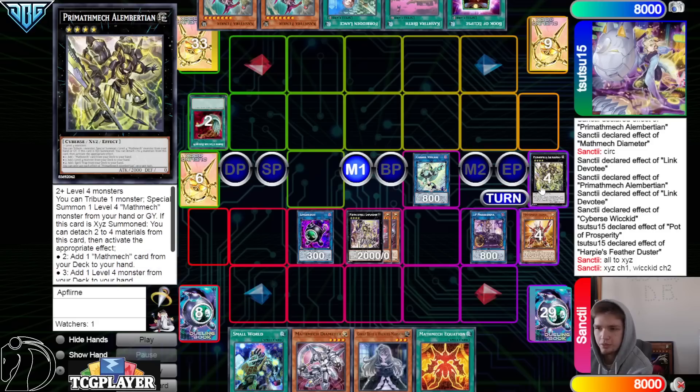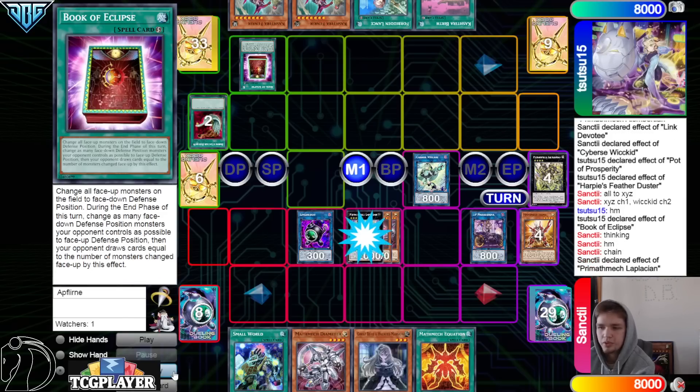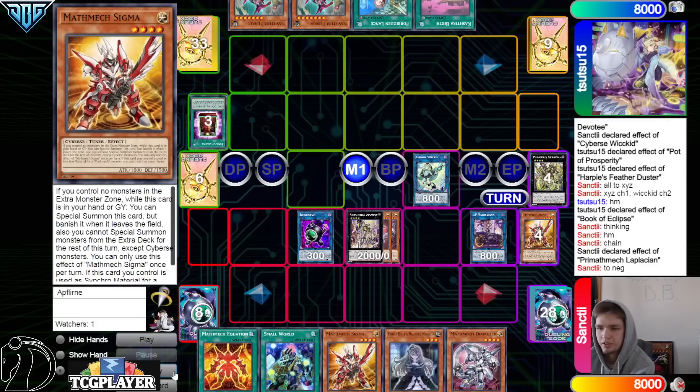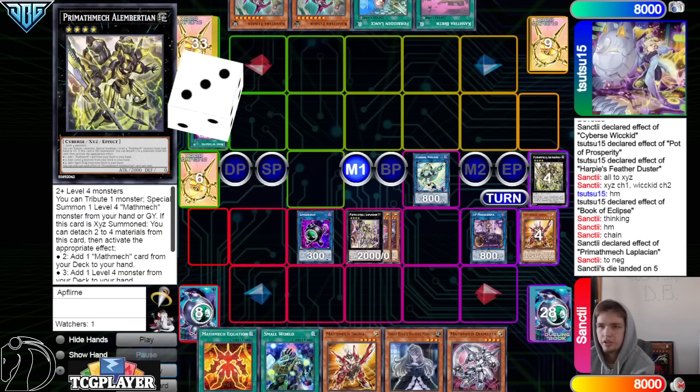It is crazy how much value the trap is still gonna get here. They're gonna activate XYZ — one: Wicked, two: Book of Eclipse, three: chain to negate. Then they get that rip from their hand. They did not mean to dump Sigma, they meant to search it.